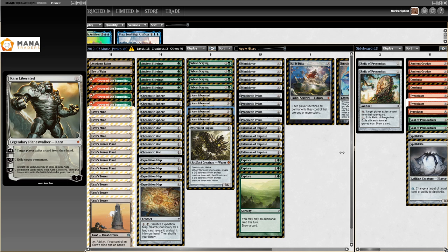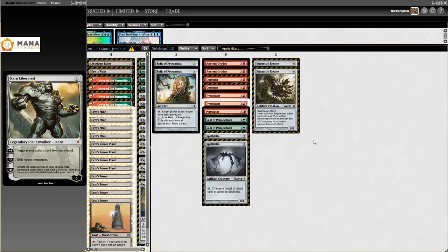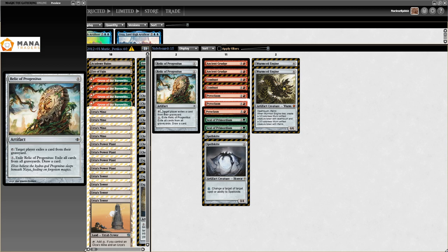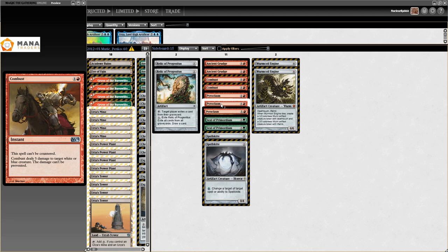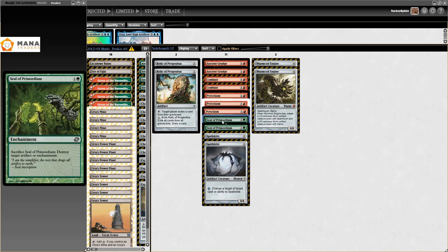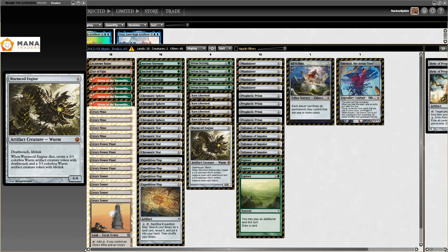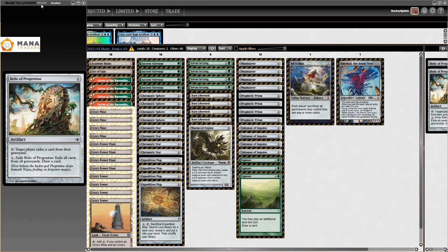The sideboard has spells mostly for Infect, because Infect murders Tron like nobody's business — when your plan is to play a land every turn and a deck tries to kill you on turn two, you need answers. There's Relic of Progenitus, Ancient Grudge, Combust for Twin, Pyroclasm, Seal of Primordium, and Wormcoil Engines. Matic Penko — first actual Green Tron list I could find.